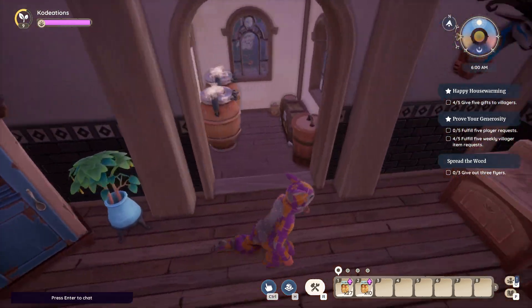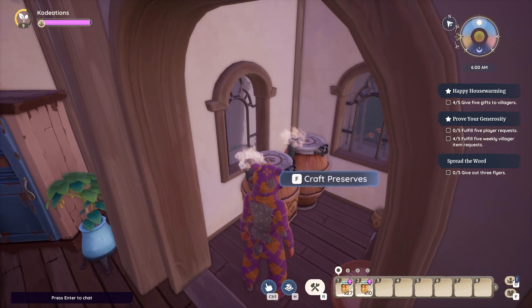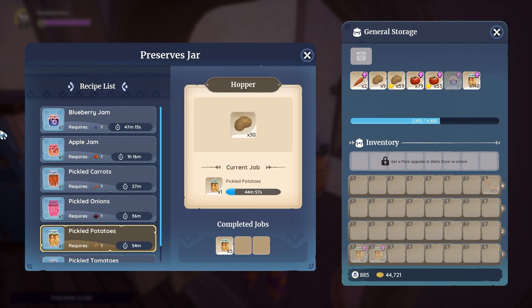What we're going to do is take the potatoes and head over here to the preserves jar. What's cool about the preserves jar is it's a passive, easy way to generate a resource. In this case, we're going to go ahead and put our extra potatoes in there — saving about roughly maybe 100 in your stash to use for recipes or other things — but we're going to go ahead and throw a stack of 30 into the preserves jar at all times. What this is going to do is roughly once per hour it's going to generate a pickled potato.